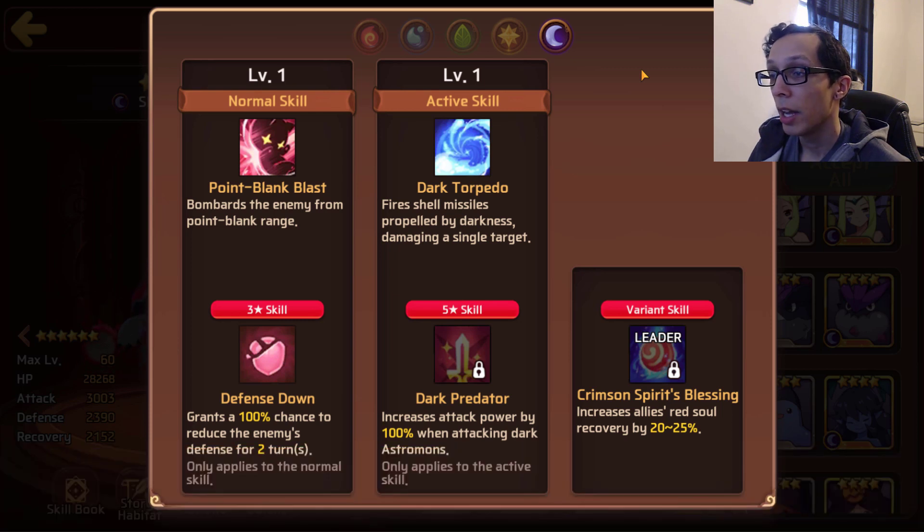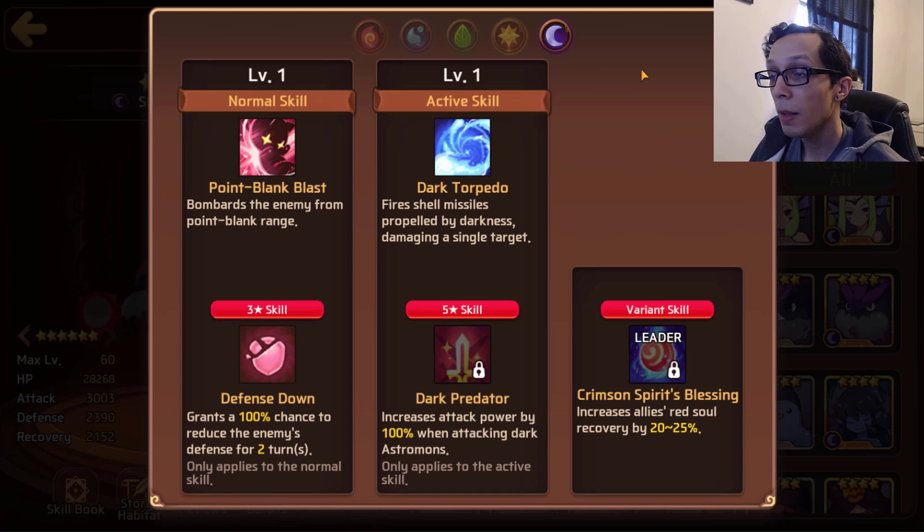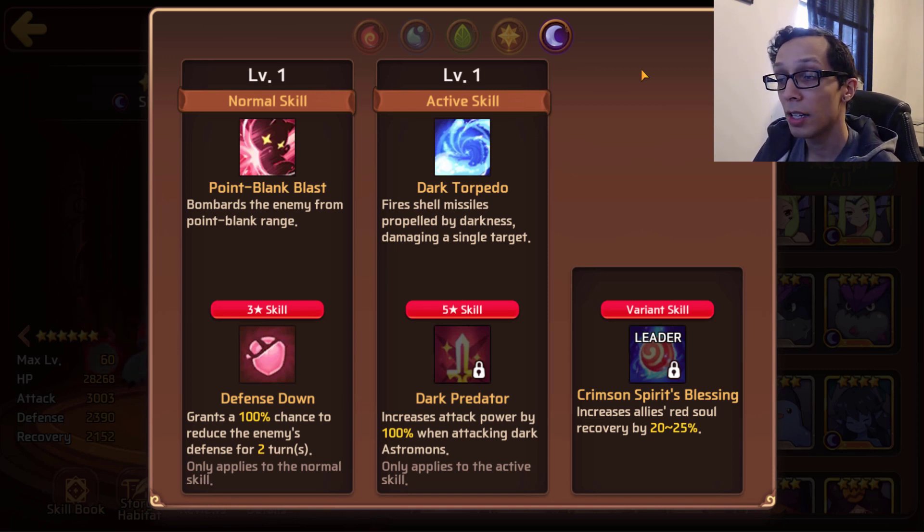His three-star skill is defense down — 100% chance for two turns. His five-star skill is dark predator, so he only benefits from dark predator if he's fighting dark monsters. This isn't super useful anywhere in my opinion, unless it's in the elemental tower of chaos, where you need a nuker that can take care of dark mons.